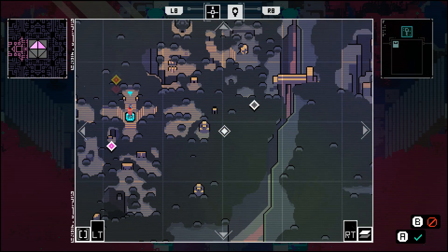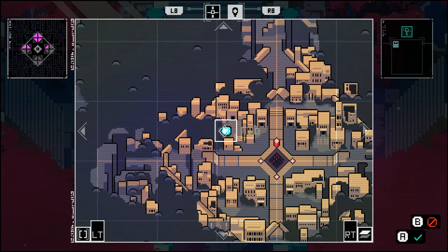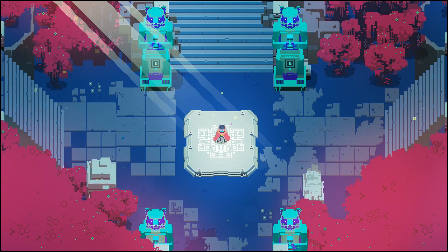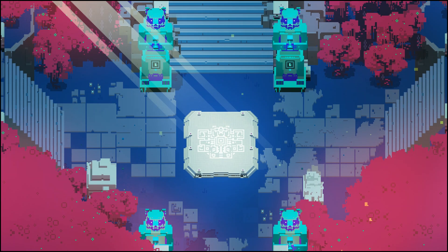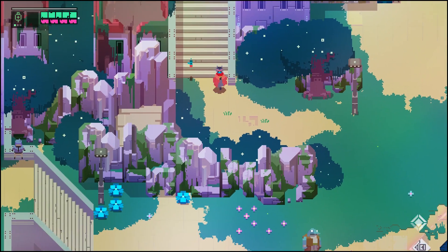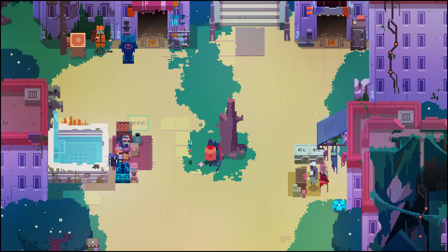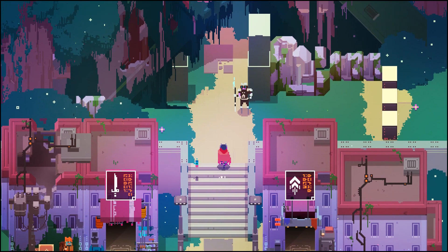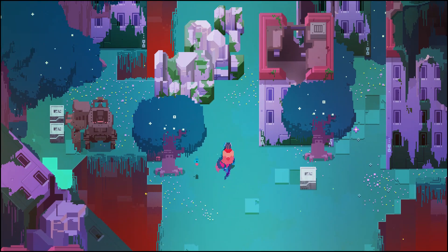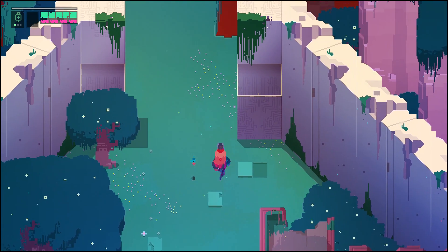A few things I've learned over the course of this: there are actually multiple modules, but the map only shows some of them - the little diamond things we've got to pull up. In actuality there are a lot more; I believe in the north there are like eight of them. I think that means we're going to have to revisit the north. I have a sense where some of them are, the unreachable ones of course, but I would love to reach all of them.